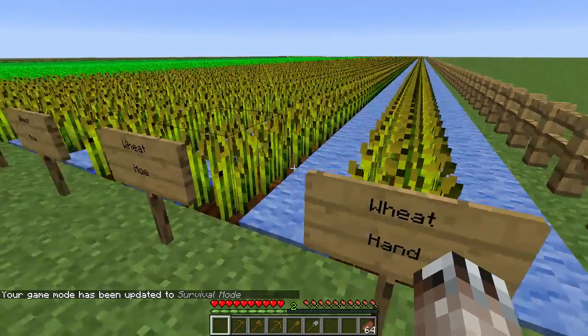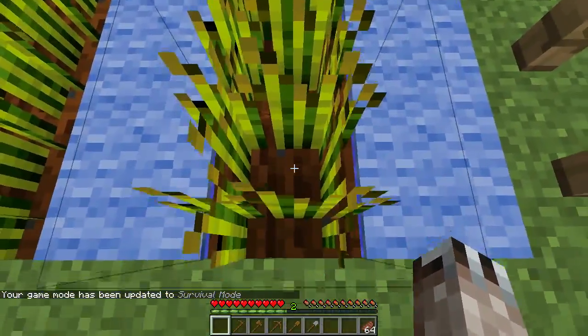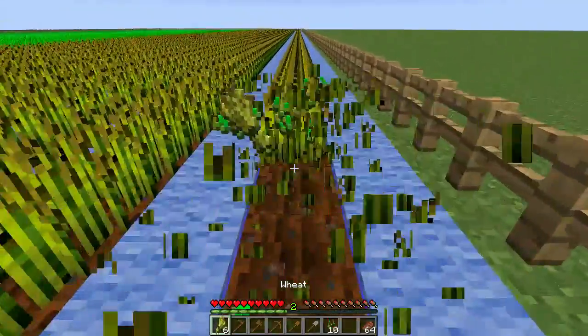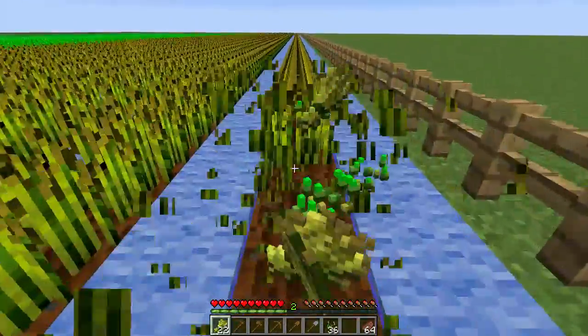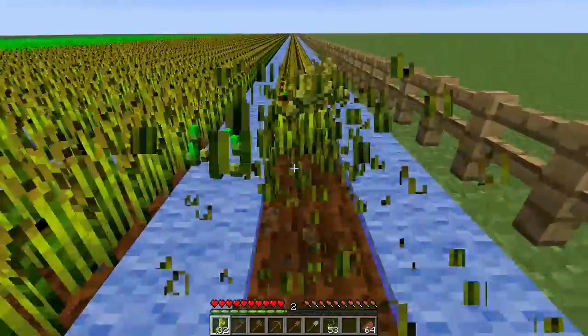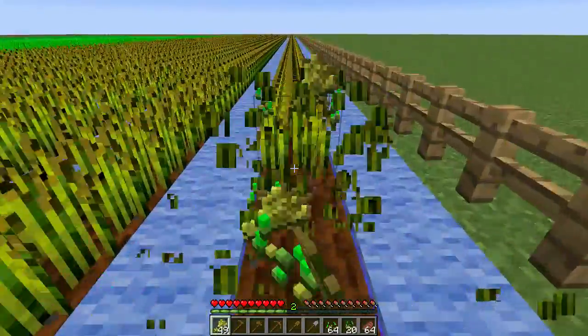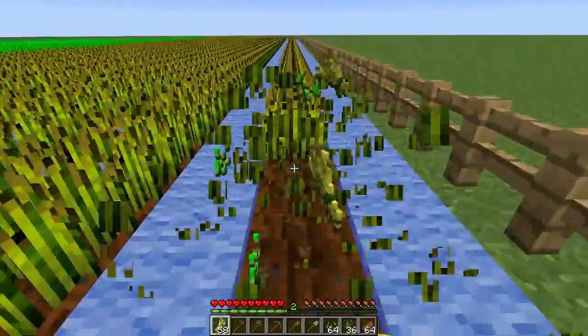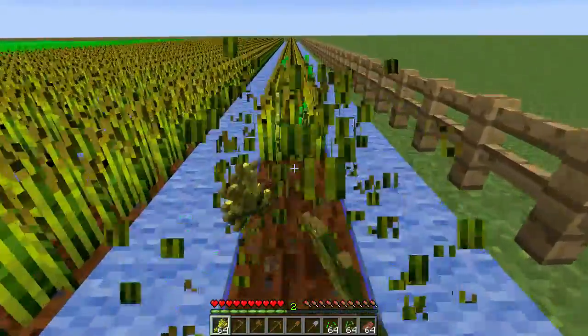I'm going to do this in survival. Here — this is wheat harvested with my hands. I'll go pick up everything that I get. It takes a little while — 128 blocks — and then I'm going to go stick it in one of the chests back there.